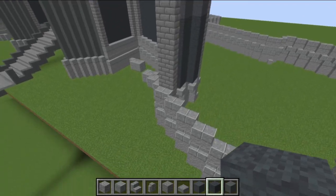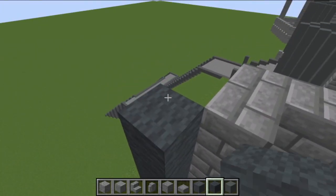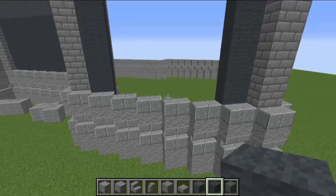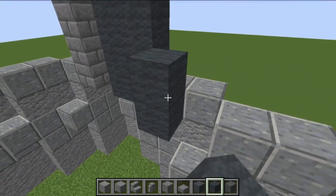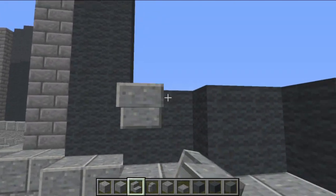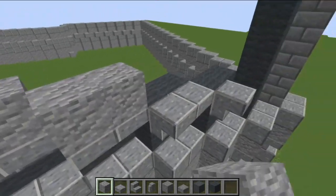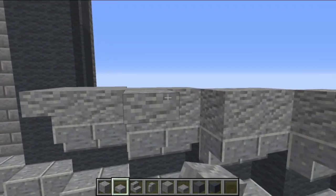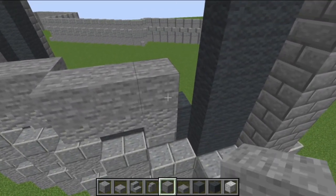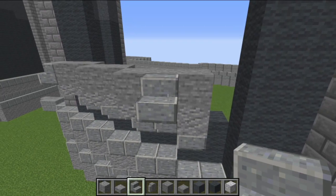This last wall is a little different because there's a window in it. At the inside end, grey wool goes up 14 blocks on both sides. On the outer end, grey wool goes up 11 blocks. For the middle blocks, grey wool goes up just two blocks each. Then take polished andesite stairs and place them upside down on those sections, place a block of andesite on top of each stair, and add andesite slabs coming out from all but the last one. Place a block of stone on top of each slab.